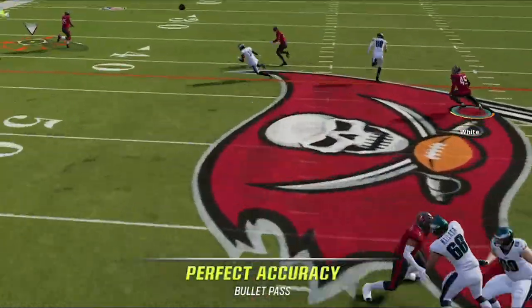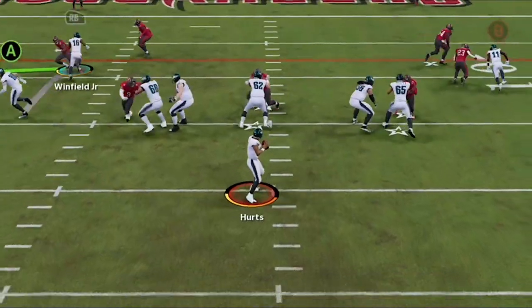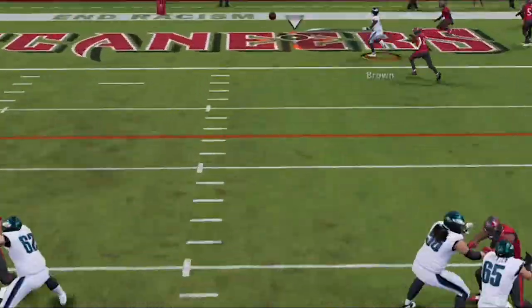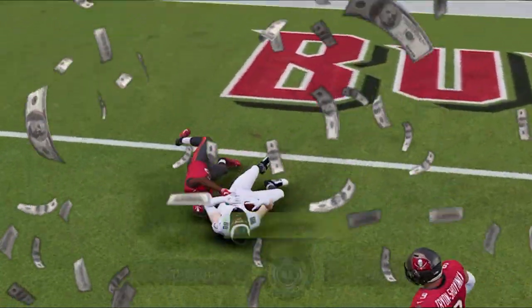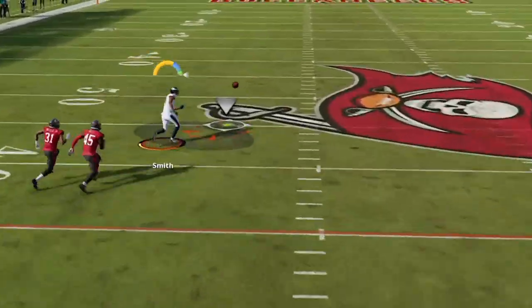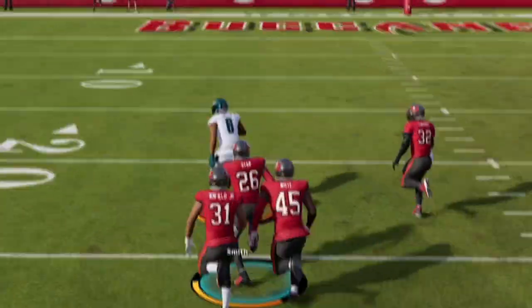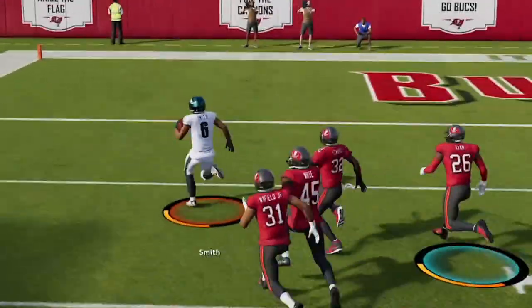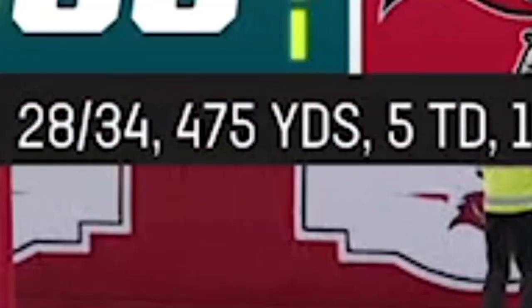This is the best play in Madden 23. Every route gets open and no defense can stop it. In today's video I'm going to use this overpowered pass play the entire game just to see what happens. So if you want to see what unstoppable pass play I'm using to put up points and yards like this, stick around after the intro.